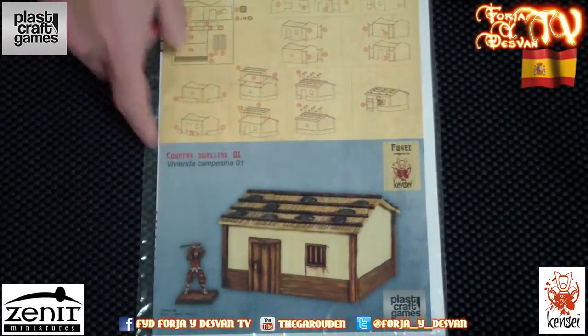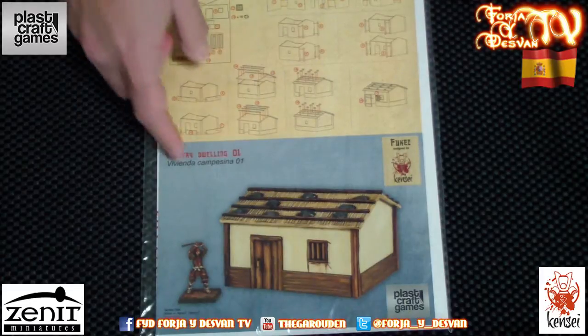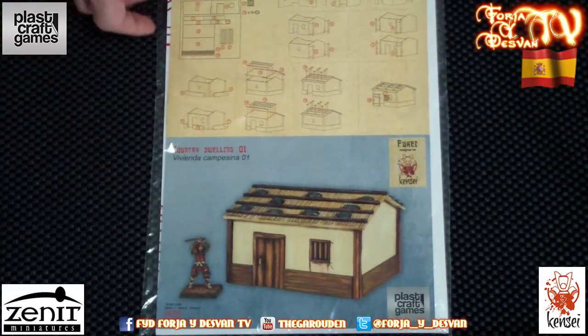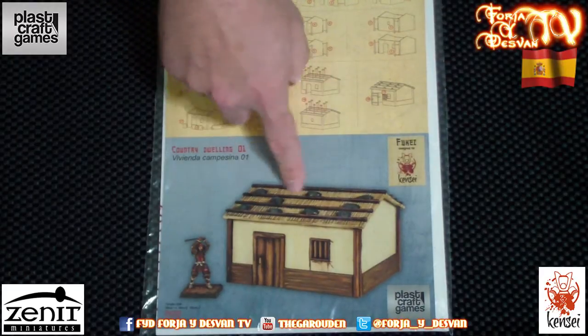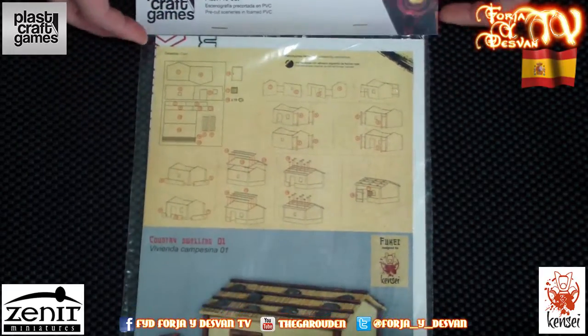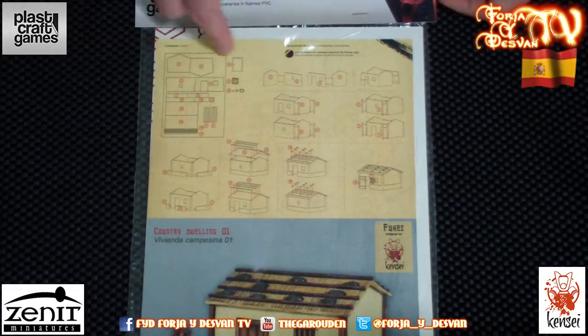Let's now look at the front. Here in the front you can see a picture of how the building looks finished, and a miniature so you know how big it actually is. In the top section there is a step-by-step diagram of how to build it. It is easy to understand and to follow.